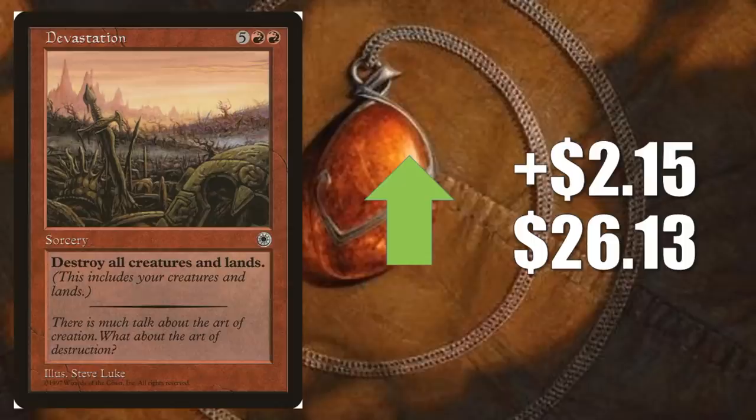Devastation from Portal goes up $2.15 to $26.13. Again, we have an older card here that's just hard to find in good condition — that's mostly why it's moving. It does play well with a card from Commander 2019: Gerrard, Weatherlight Hero from the Mystic Intellect deck. If you use this when Gerrard's in play, your creatures will come back, nobody else's creatures will come back, and nobody will have lands. Doesn't feel that bad.